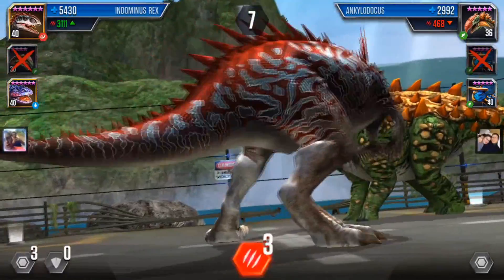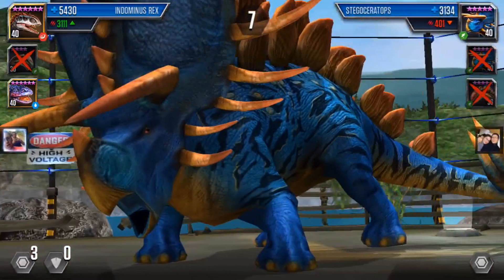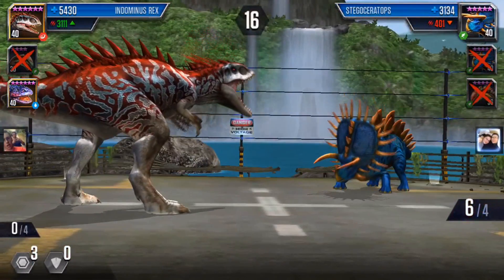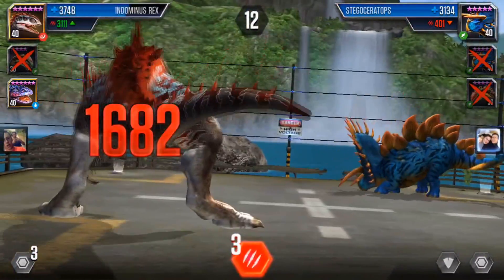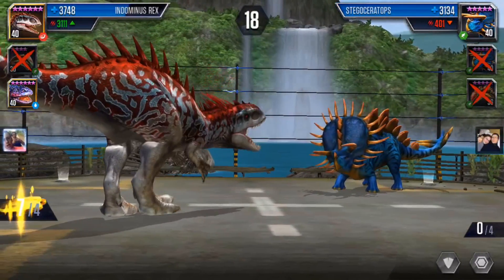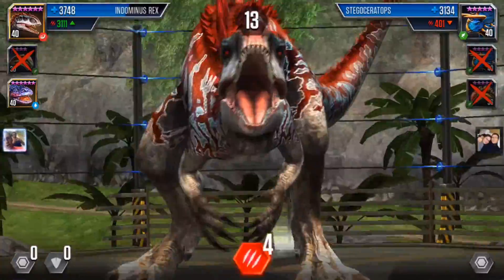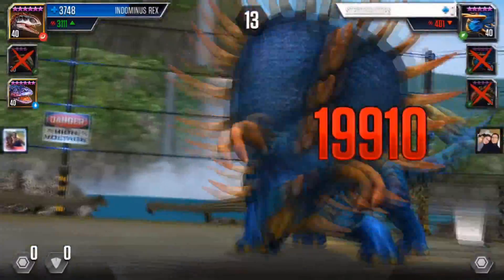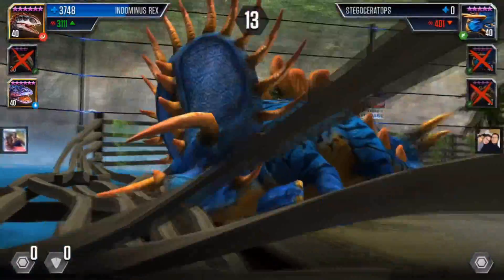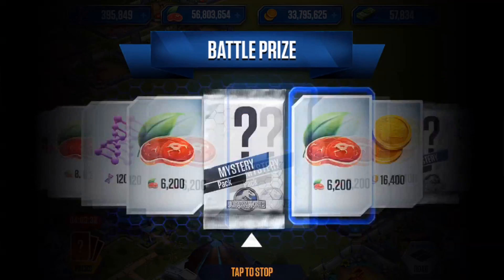Indominus Rex takes out the opponent's Anglodocus pretty easily, then starts taking out the Stegoceratops. I'm about 20 HP off a one-hit kill, so the opponent goes for three which doesn't really do anything. I go ahead and use a seven, which is overkill but ends up dealing four. There's the victory with Indominus Rex. Let's see what we get for the battle prize.